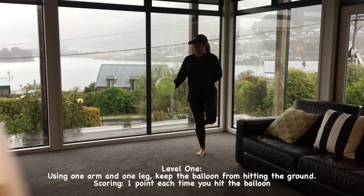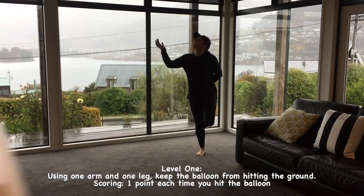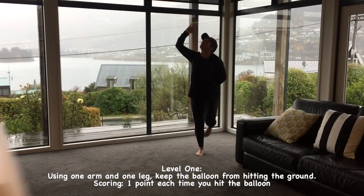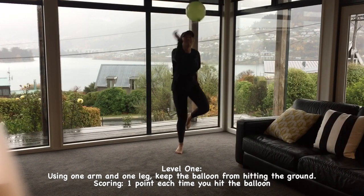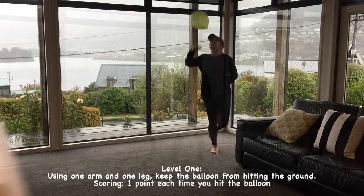The aim of all three levels is to keep the balloon in the air for as long as you can. For level 1 you must stand on one leg and use only one arm to keep the balloon in the air. You're out if your hand or the balloon touches the ground, and you score a point each time you hit the balloon into the air.